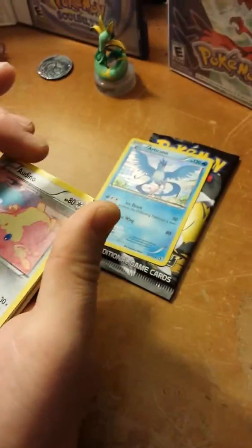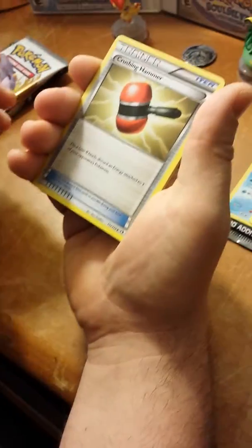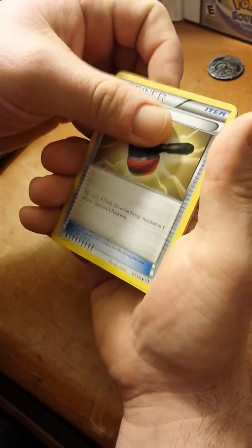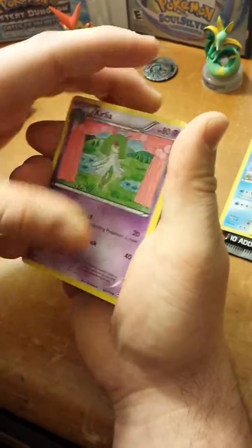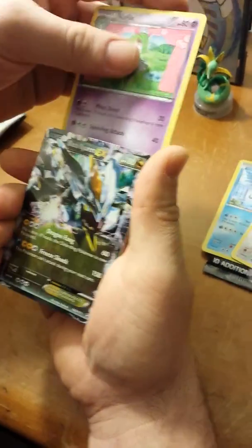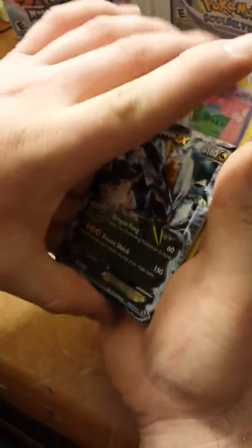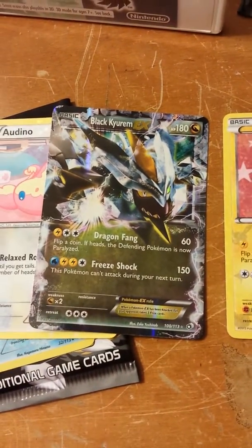Arcanine Radiant Collection. It's my dad's favorite card — he's going to like the Articuno. Crushing Hammer, uncommon. Curlia, uncommon. I think this might be the reverse holo coming up. What do we have here? Black Kyurem EX card. Yes! EX card! And then with the Pikachu Radiant Collection. Wonderful pack.